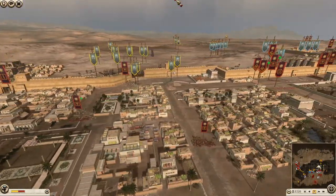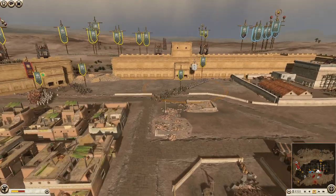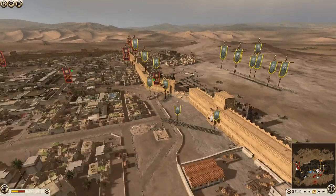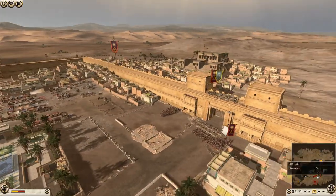Macedon probably wants to deal with this because they really need to plug up this choke point. Letting them in and allowing about four or five units in this easily is not a good idea. You can definitely get all these units off the wall and down here as well. Oh, he's sending up some Thorax Swords to deal with these Hillmen — they'll definitely just get minced up.